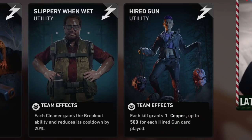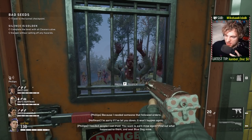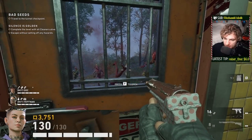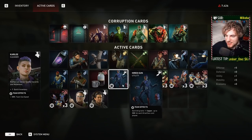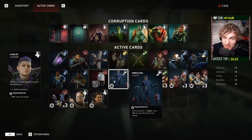Let's take a look at Hired Gun. Each kill grants one copper up to 500 for each Hired Gun card played. I started with 3,750 copper and each kill ticks it up. Now, the big detail that the card description is missing is that it's 500 copper per teammate. So one Hired Gun card basically equals one of the bonus cards you get when going through your levels — you can get 2,000 copper for your team from one of these.